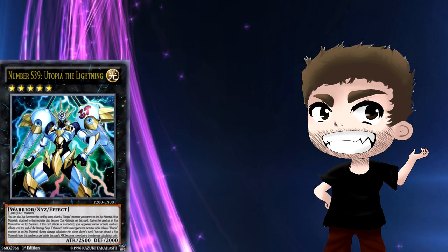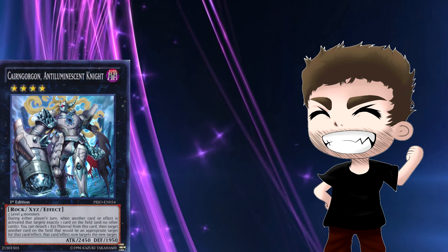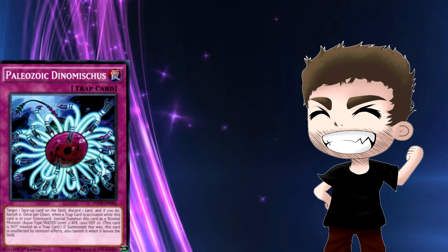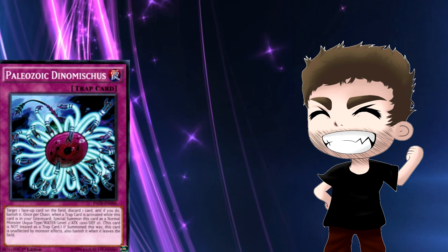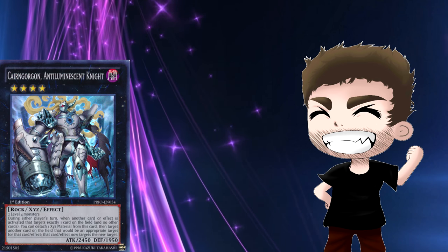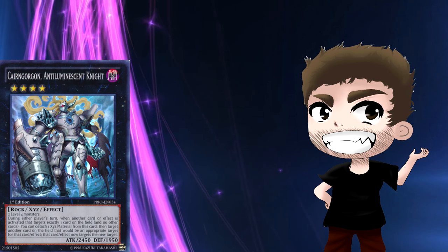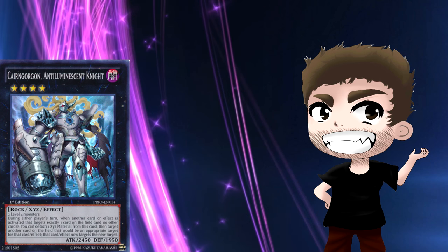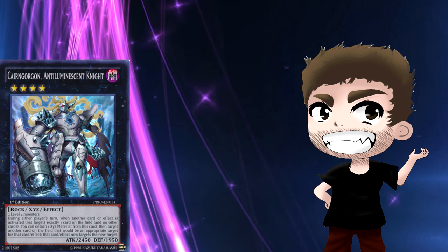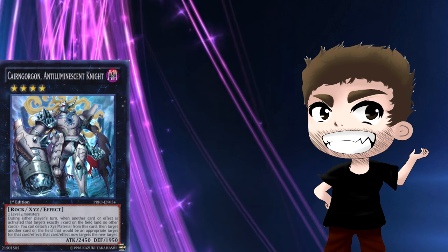An answer that rank-four strategies have built into their extra deck — besides Utopia, which can attack through Mirror Force cards — is Karan Gorgon. Karan Gorgon directly answers almost any trap card that would disrupt your field. He's able to turn Dinomischus on its head and remove your opponent's cards, and turn Olenoides into spell and trap destruction for yourself. He can use that effect more than once per turn during either player's turn. At 2450, he's able to beat over Toadally Awesome — overall a very good card.